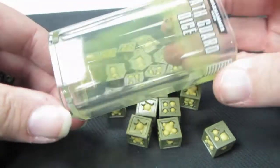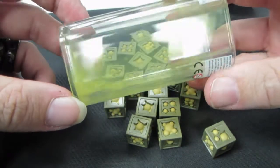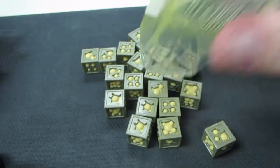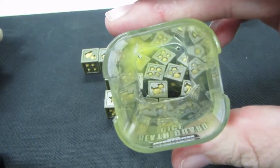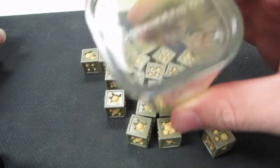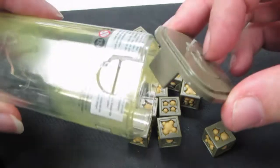I do like looking at this container here. It's kind of rusted and decayed and yellowed, like it's diseased — like I actually just opened up some of Nurgle's rot and let it off into the store here. Of course, that is not the case. We just opened up a nice dice container.